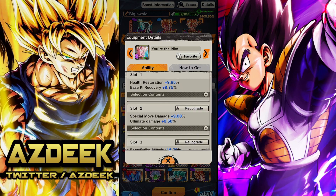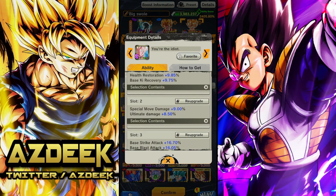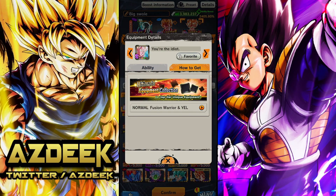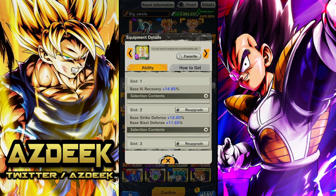Obviously you want this one - this one is a must-have. I do plan on getting it to Z rank sooner or later; I only have like 10 erasers on me so we're gonna have to wait on that. It has health restoration, key recovery, special move, ultimate damage, strike attack, and blast attack. It is currently available at the ultimate equipment collection.